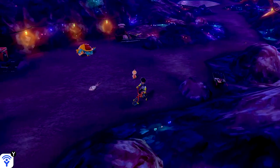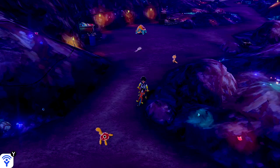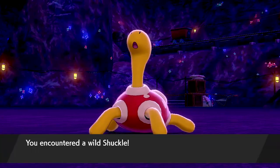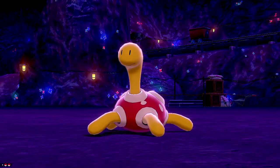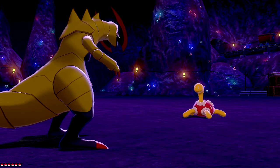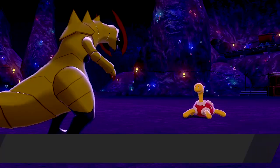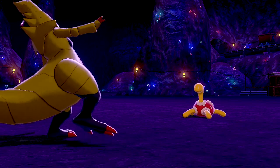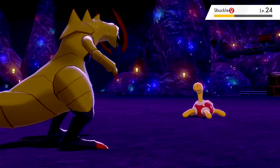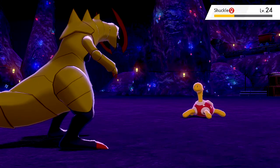As you're going to see in the video, do not attack the Shuckle. What you need to do is throw Pokeballs, because as you can see in the video, I attacked the Shuckle and it used the Berry Juice. If you attack the Shuckle, it's going to use the Berry Juice, so don't make that mistake. Just keep throwing balls at it — throw a Quick Ball, and if that doesn't work, just keep throwing Ultra Balls and eventually you'll catch Shuckle.